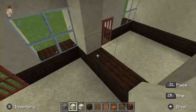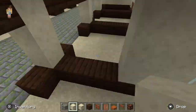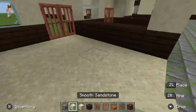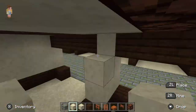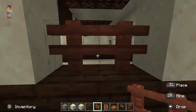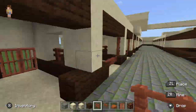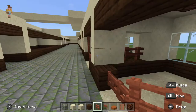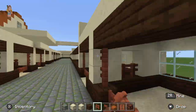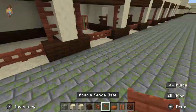Now I'm just filling in all of the walls between each stall so that they have a little window so the horses can see each other, and some acacia fencing between each one so they don't jump into each other's stalls. I'm placing gates in each stall with some more acacia fencing and just some fencing on the sides to make it look nice.